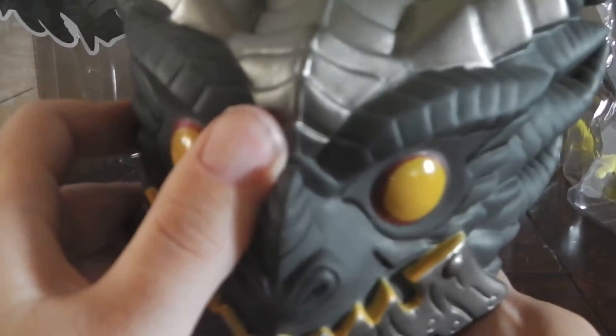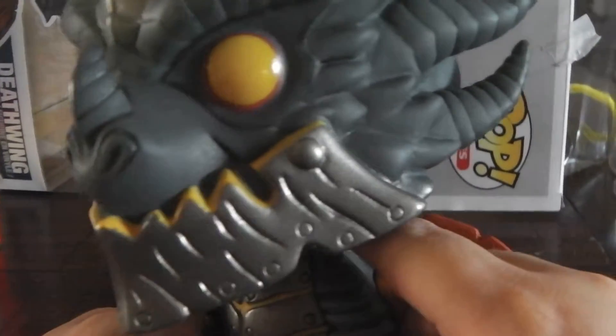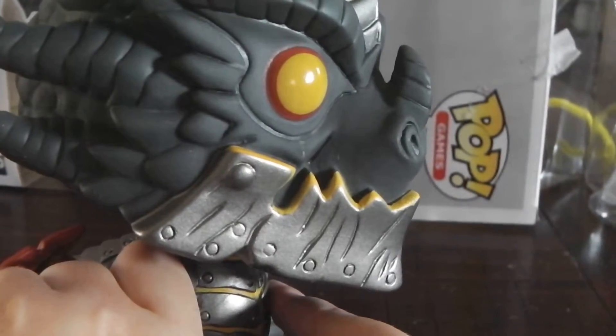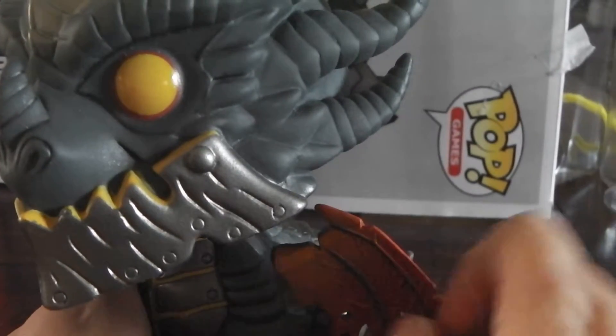His eyes are yellowish-orange with red rings around them. Funko never puts pupils in their eyes, which is okay. His face is a little squished in because he's all chibi and everything.